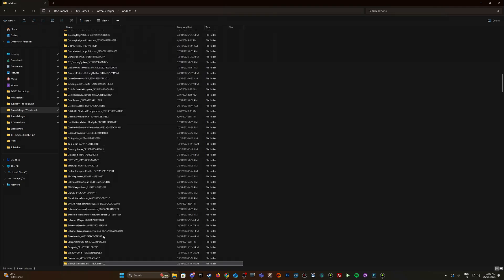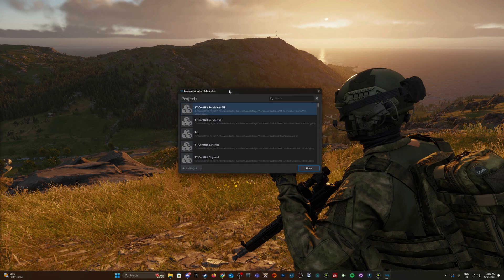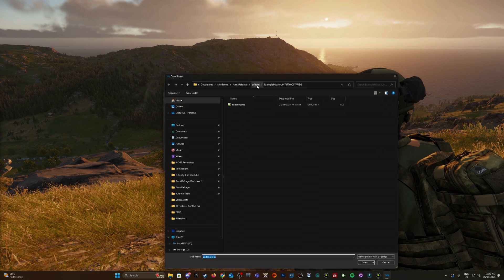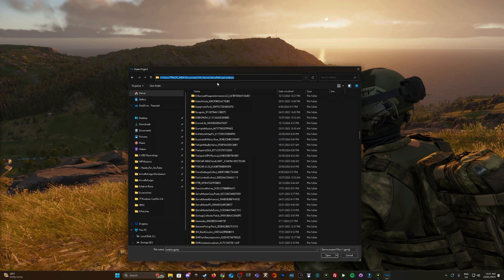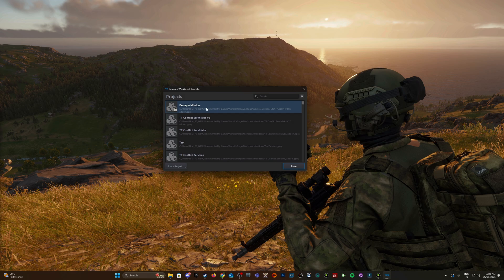So that's the mission I had created earlier and just downloaded. I'm going to launch Arma Forger Tools. I've downloaded that mod which I showed you previously, so I'm just going to add it into my project — Add Existing Project. When you click Add Existing Project, you navigate back to that same location. Select the Example Mission, double-click on the RNG game project, and here it is — it's been added to my Workbench launcher.